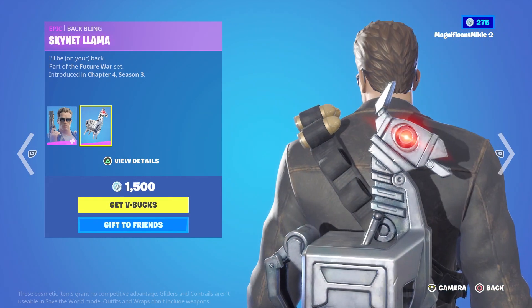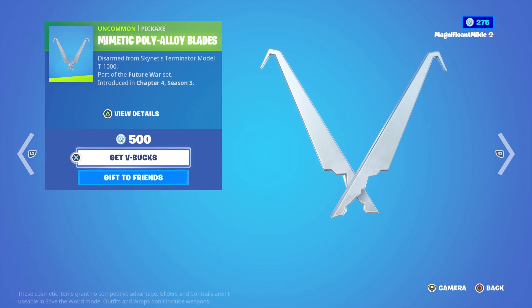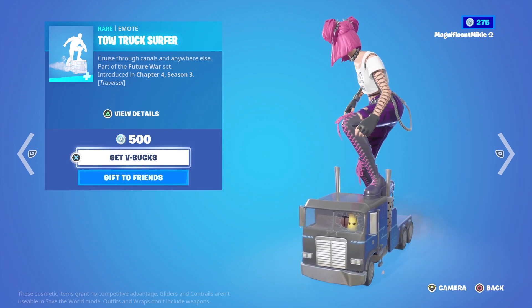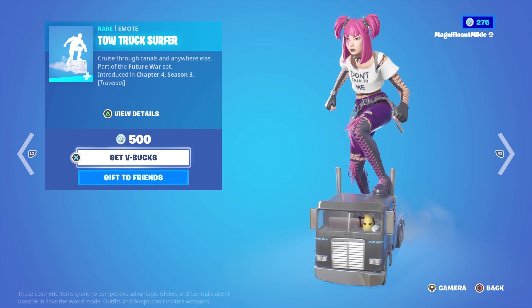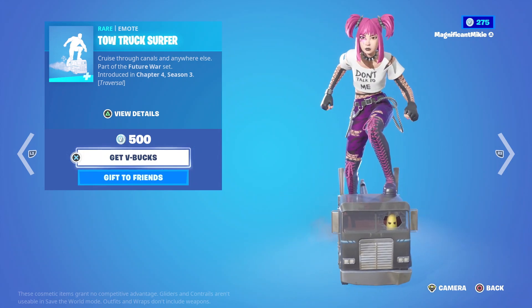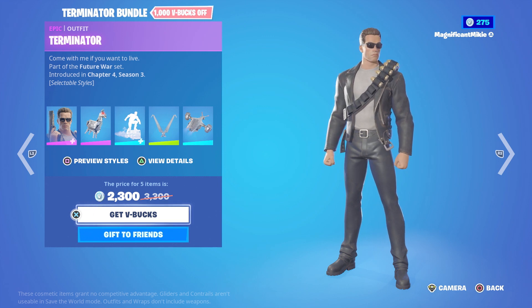It also comes with the Skynet Llama Back Bling for 1,500. The Mimetic Poly Alloy Blades Pickaxe — disarmed from Skynet's Terminator Model T-1000 — is 500. The HK Aerial Glider Hunt from the Skies is 800. The Tow Truck Surfer Emote — cruise through canals and anywhere else — for 500. I like the detail that Peely is driving the little tow truck. That is awesome! Or all in the Terminator Bundle for 2,300, which is 1,000 off the total. And that looks like everything today.